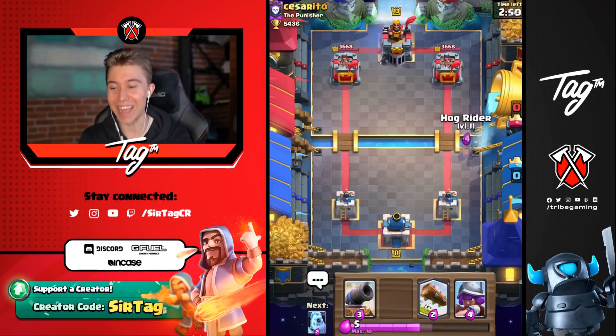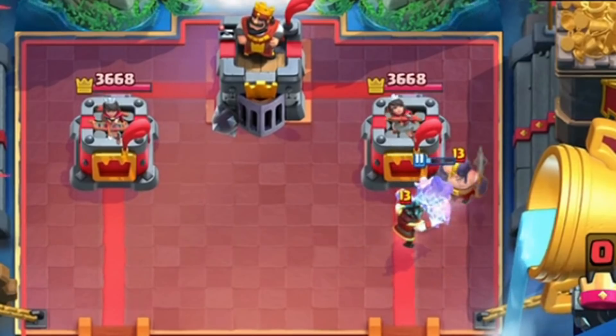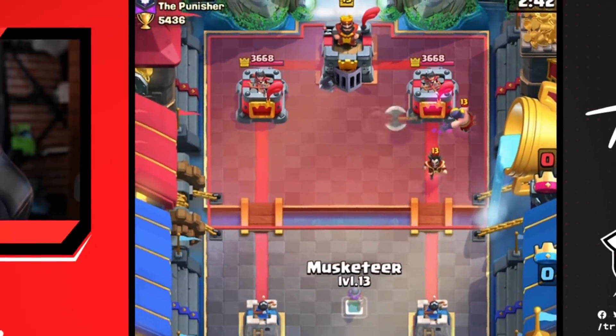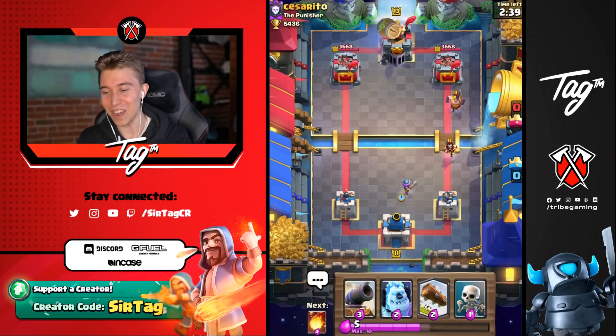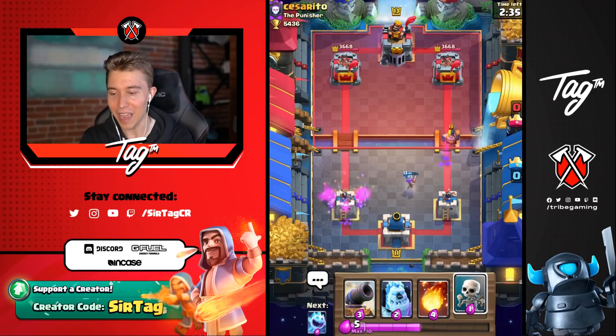We got a level 13 on our hands — let's see if we can punish the Punisher. We're saucing out a Hog Rider and he's got Executioner and Electro Wizard, and they're star leveled too. We're going to be able to go in for a Log on top of the Goblin Barrel and shut that down completely. I don't think we're taking any damage here.